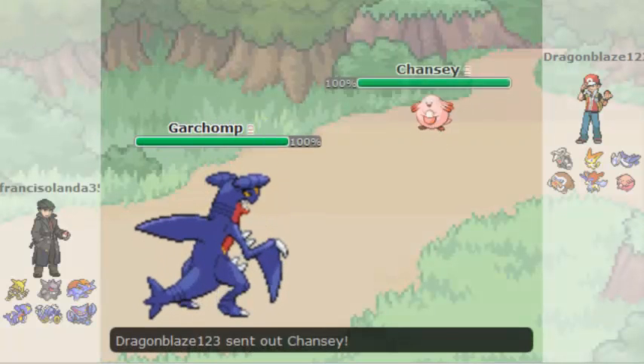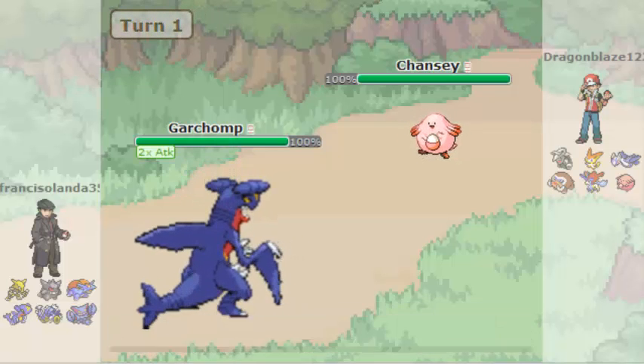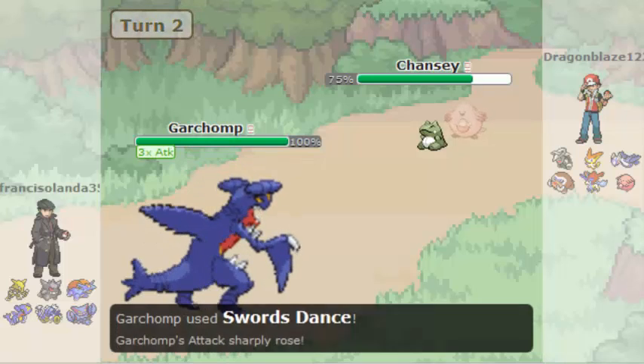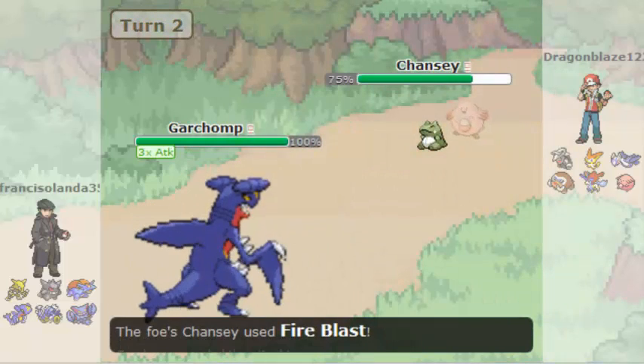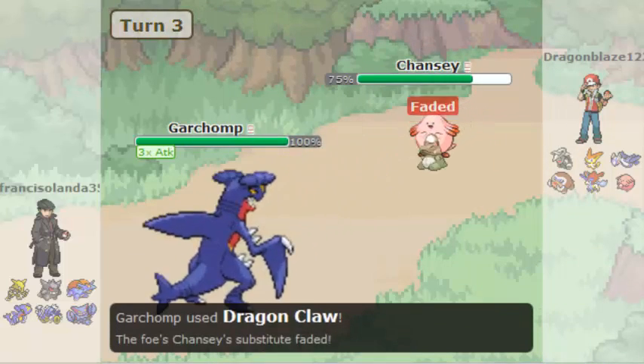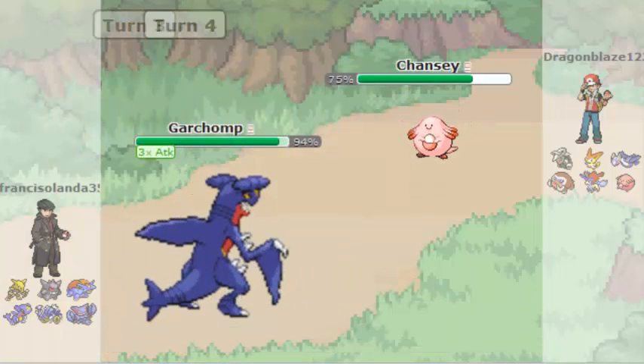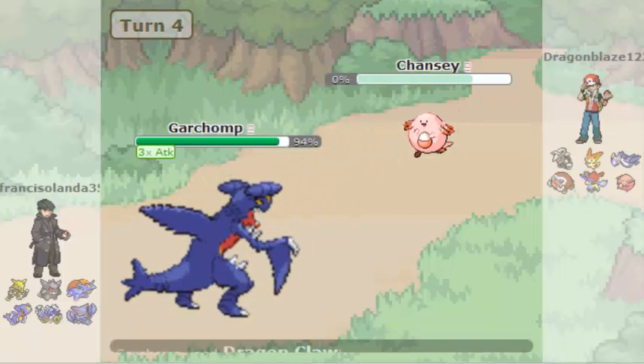Alright, we have our first match here. There's a Garchomp and a Chansey of course, and I used a move on him. I use our dash and I used a Fire Blast speed. I used Dragon Claw, it got a bait, and I took down a substitute, then I used Fire Blast speed and Dragon Claw to take down the Garchomp.